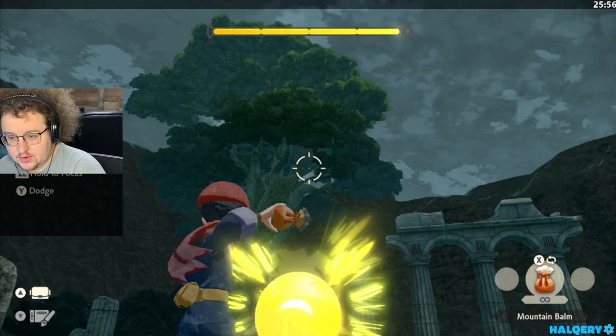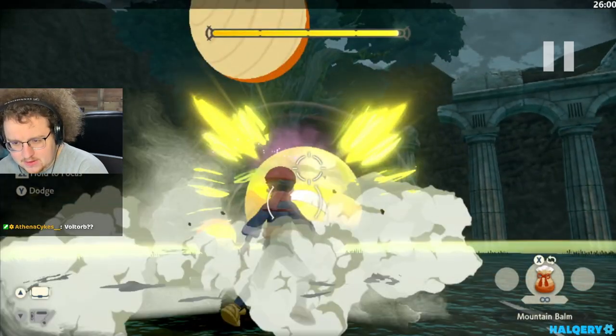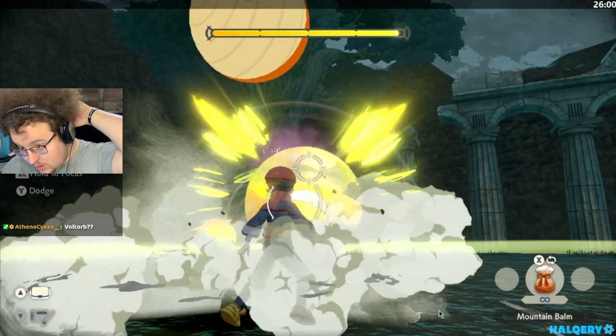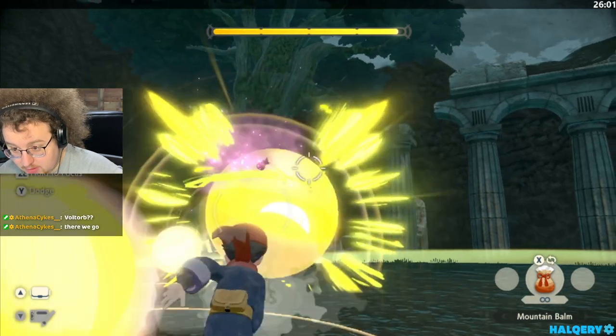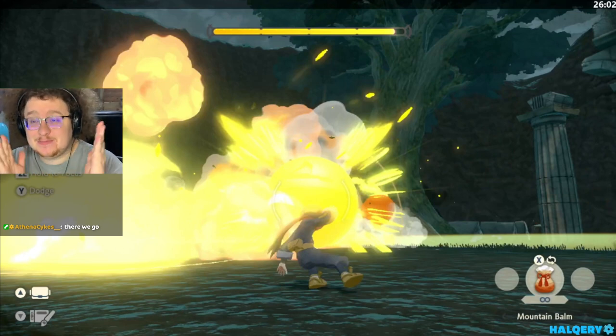Alright, cutscenes. Voltorb! First of all, you want to lob some up-throws but fully charge them. Because from this distance you can only hit Voltorb if you at least half-charge the bombs. And then from this point forward, you want to just kind of circle Electrode — he's an upside down Voltorb. Throw bombs at him. You want to listen to where the Voltorbs are — I know this is very hard in a video with no game audio. Listen closely to where the Voltorbs are falling. If they fall near you or on top of you, you might have to dodge out of the way. I had to dodge out of the way, otherwise I was going to get hit by the explosion.